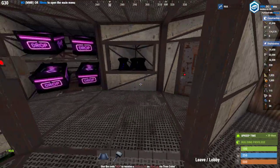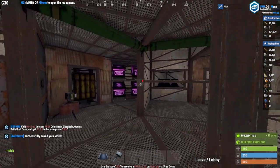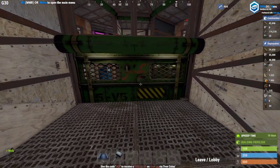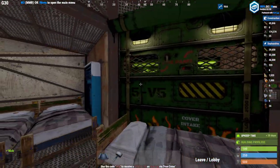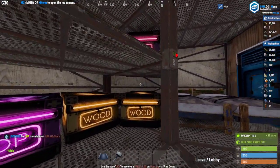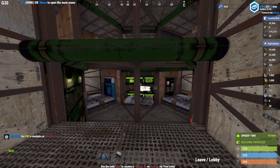On this lower level you've got your batteries and some furnaces, but mainly this is all just for honeycomb because everything here is honeycombed. On the first floor, you have your drop boxes, your starter, your TC. All of this is honeycombed. They have to blow through a wall and a garage door to get into your TC. The TC is also honeycombed on that wall there.